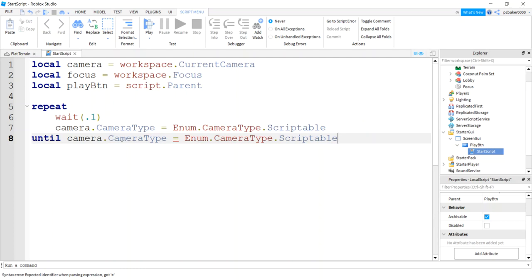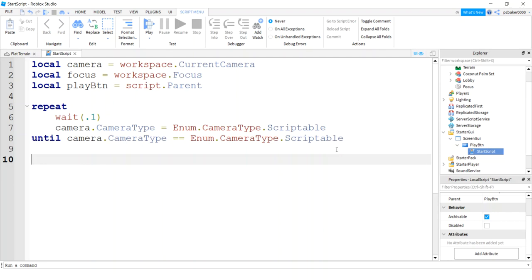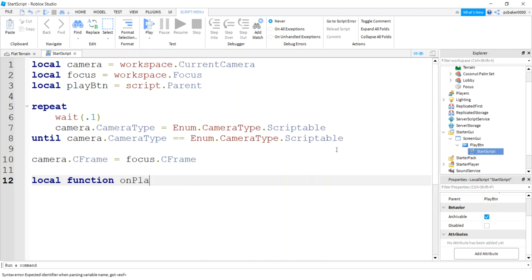For the loop condition we test whether the camera type actually got assigned Scriptable — you need double equals here because double equals is for comparison while single equals is for assignment. So we're assigning CameraType to Scriptable inside the loop and testing whether it equals Scriptable as the until condition. When it is — we'll probably only loop through about twice — we set camera.CFrame to our focus part's CFrame. That's why we needed to know where the front was — that's the part we're looking through.